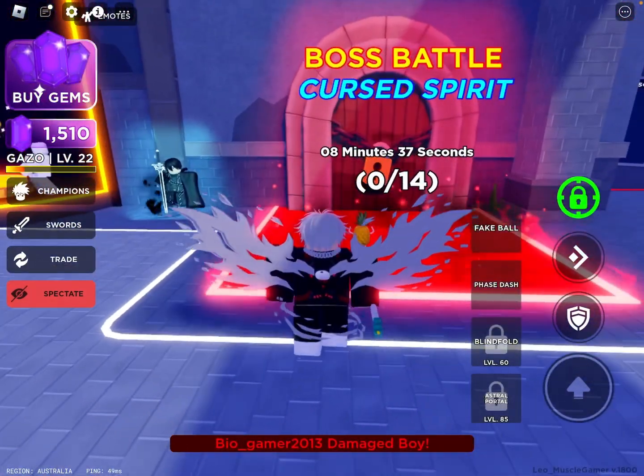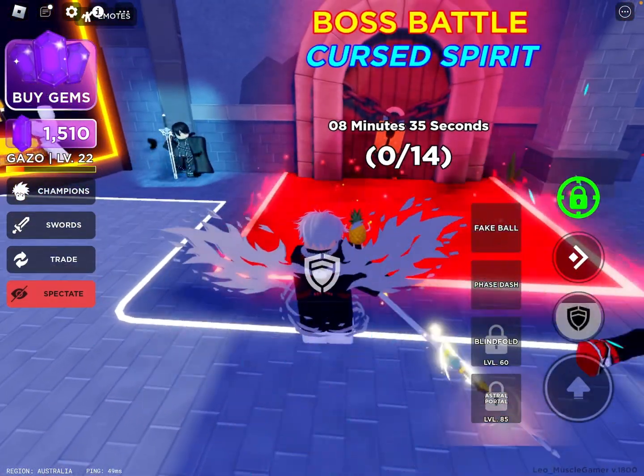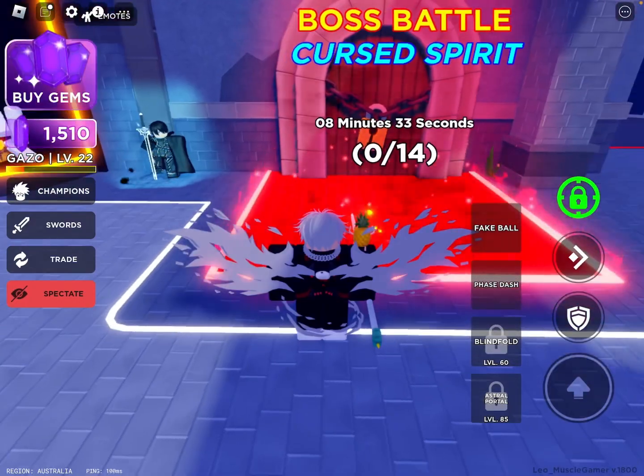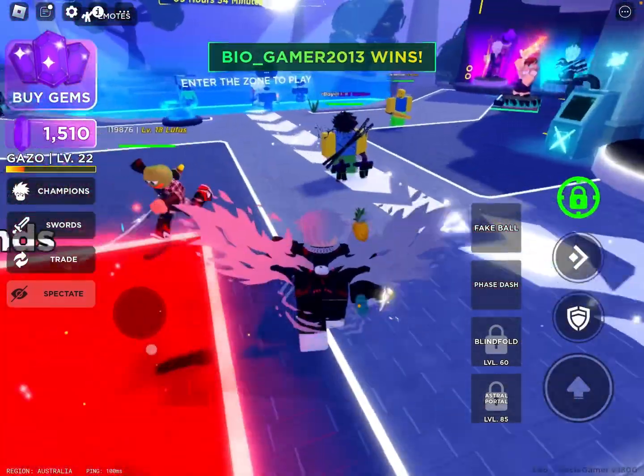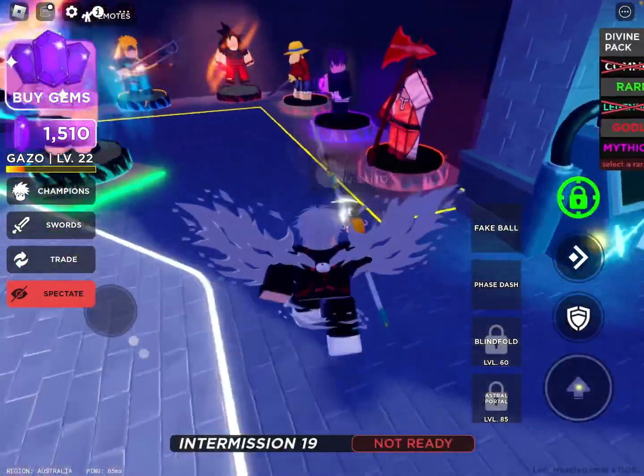Over here is the boss pack for the Cursed Spirit, which is a live event. It gives you souls, and you can use those souls to get very special packs which give you different types of swords.